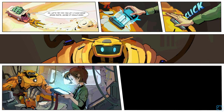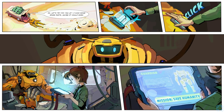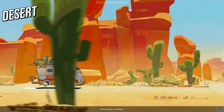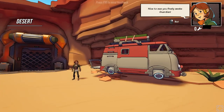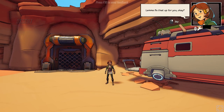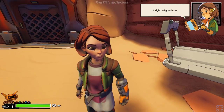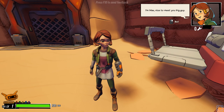Let's try to fix you up, I have some spare parts, maybe it could work. Mission: save humanity. Desert. Nice to see you finally awake, guardian. Let me fix that up for you, okay? Join Max. Those textures. Alright, all good now.